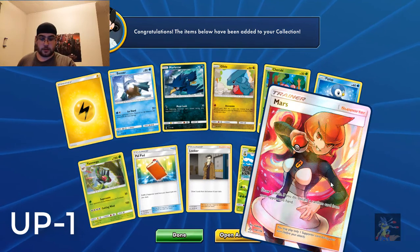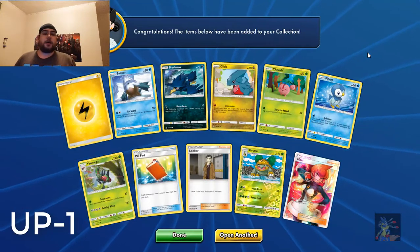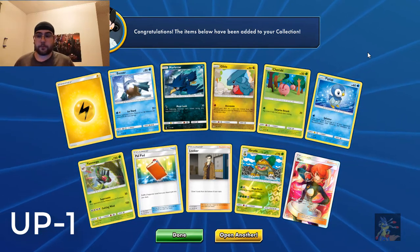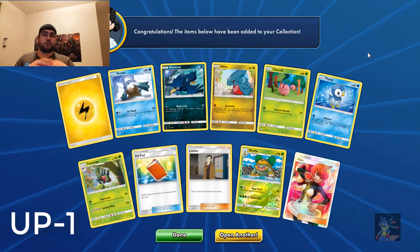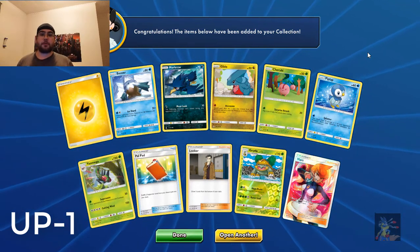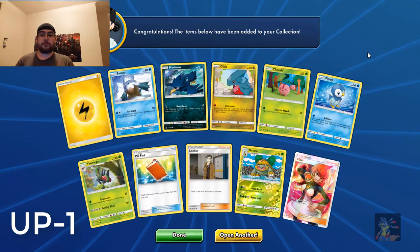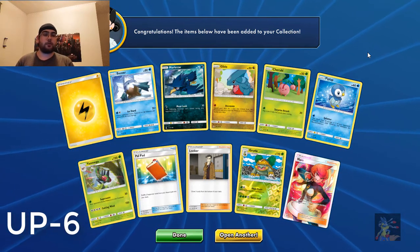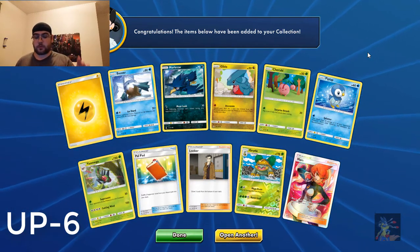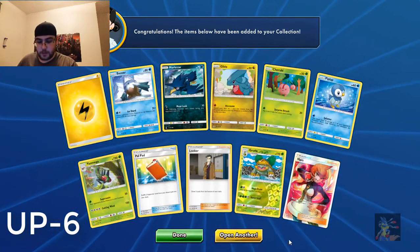Holo rares are one point. Regular Ultra Rares, like just regular GXs, are two points. Full Arts are three. Hyper Rares and Full Art Trainers are five. And Secret Rares — like Wishful Baton, I know that's not in this set I don't believe — are seven. We'll go with that. So, currently, Ultra Prism — six, out of two packs.